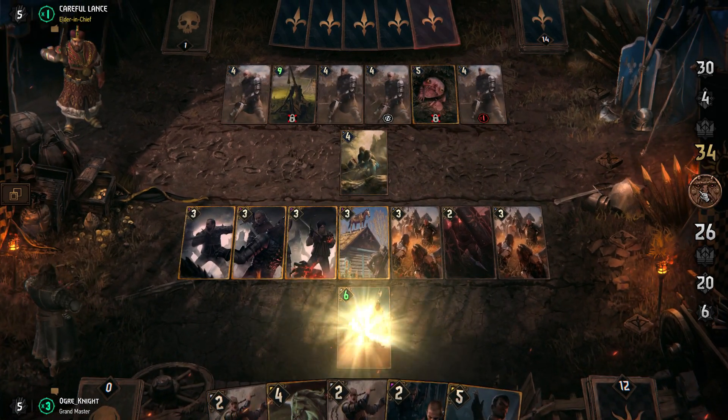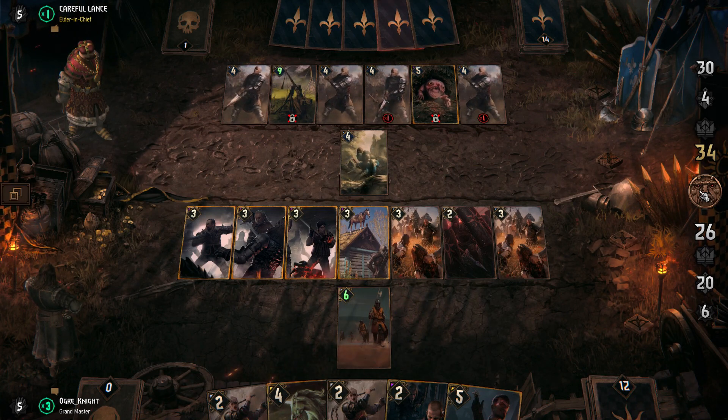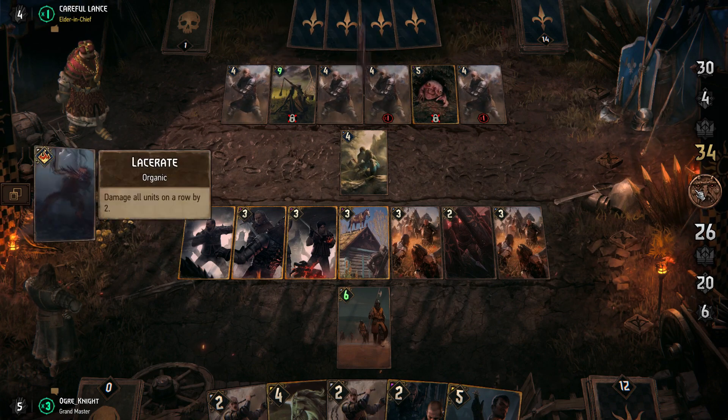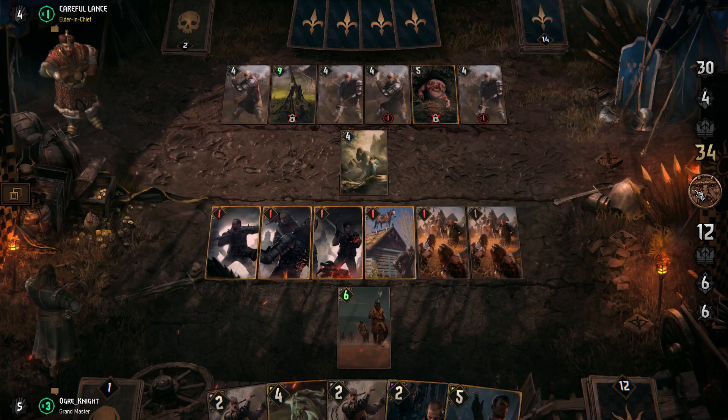Oh, rows — I didn't even mention rows! Each card can be played on a front row known as the melee row, or a back row known as the ranged row. Some cards have different effects based on which row they're played on, but for the most part you play on different rows to avoid cards that target rows instead of individual units.